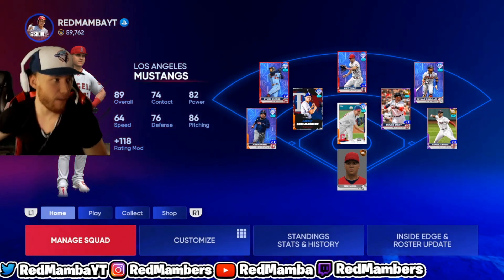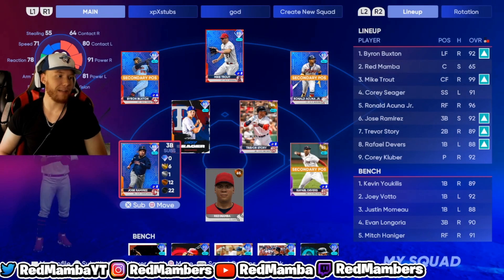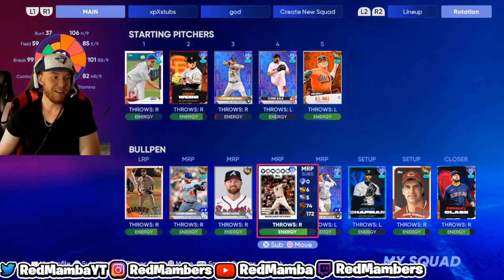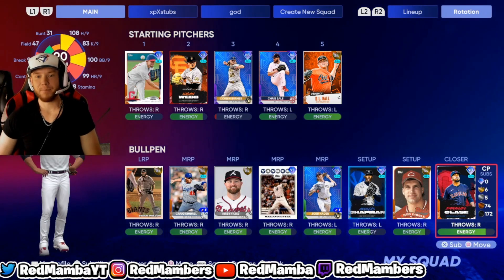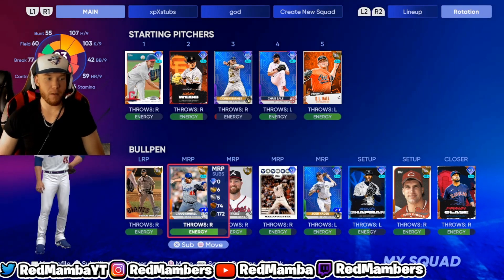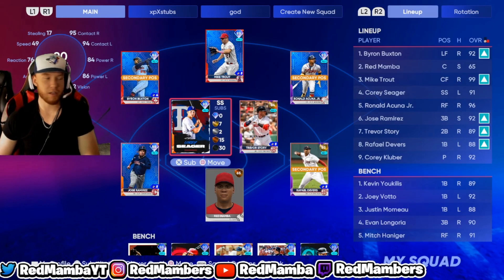This is my team right now. I also got 60k stubs and we've been upgrading. I got Jose Ramirez and Corey Seager with this method. I also got some pitchers: Corbin Burns, Josh Hayter, Mariano Rivera, Emmanuel Clase — we've been going crazy with this method. We also got Corey Kluber. I think I want one or two more relievers and maybe one more pitcher, and we're gonna be looking good.